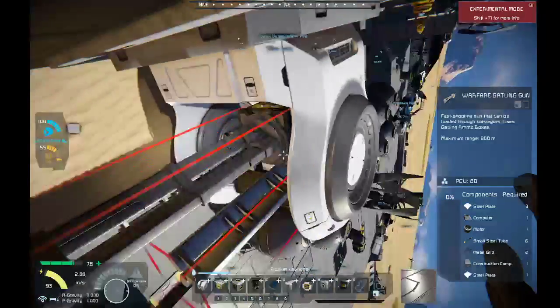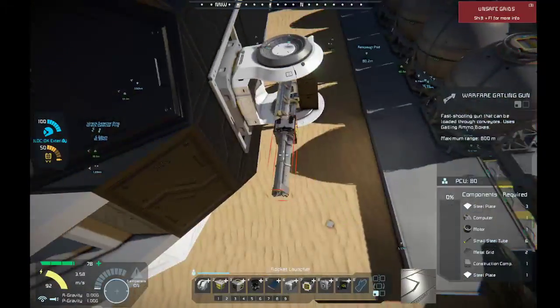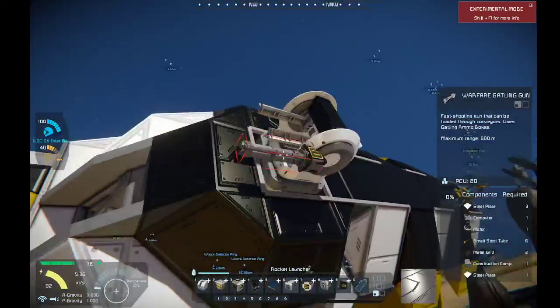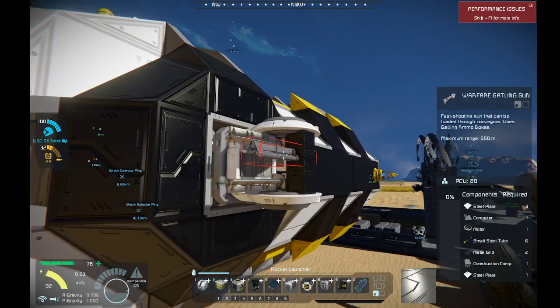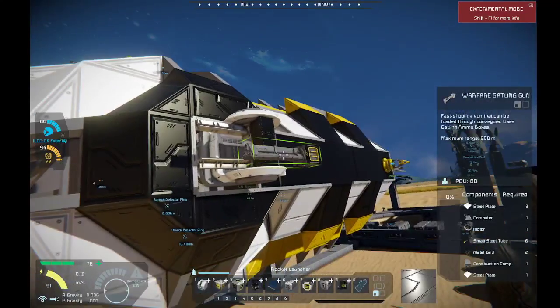We got some rotary gatling guns here - I'm probably going to do a two barrel gun, like mini versions of those. They won't be firing all the time missing and all that fun stuff. Normally when I build these guns there's a lot of stuff in front, but we're going to set this up so this thing can easily find its targets and easily take them out.